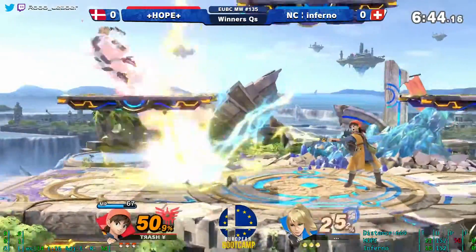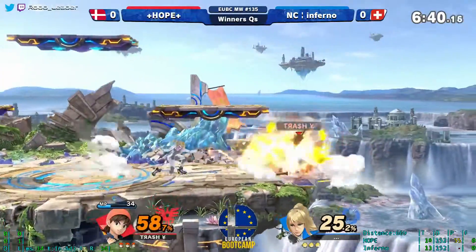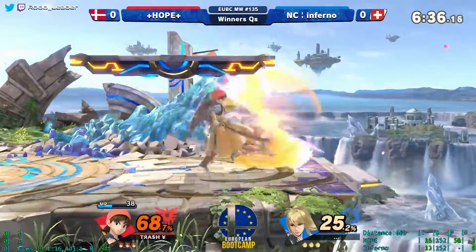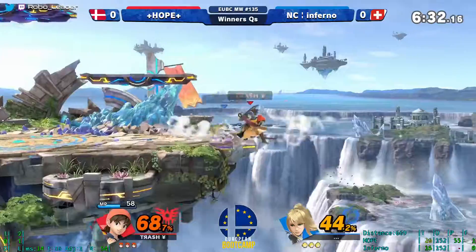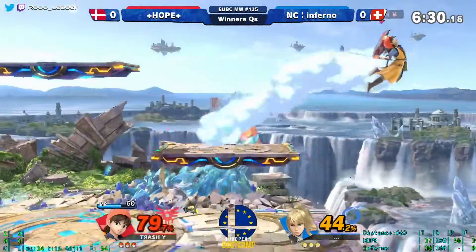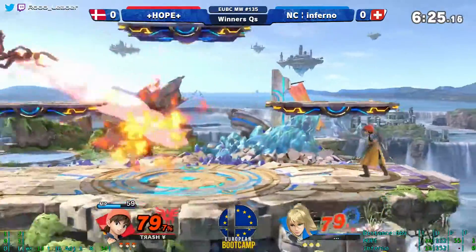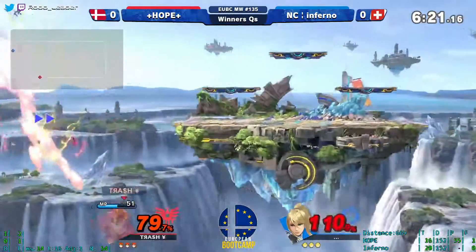The thing is, Hero's normals are so bad he really has to rely on his spells, on his mana usage — but that's gonna be a problem because at some point he's gonna run dry, so he has to approach. Over-commitment against ZSS like that is really scary; you really want to catch that roll because you can actually cover flip jump kick at the same time.